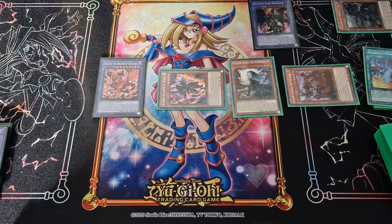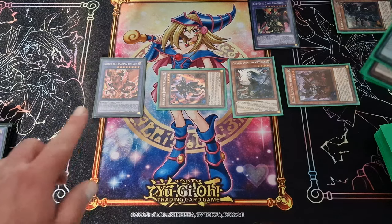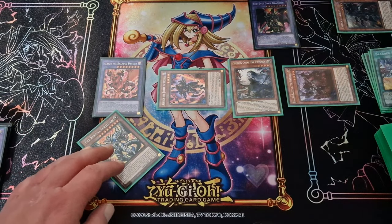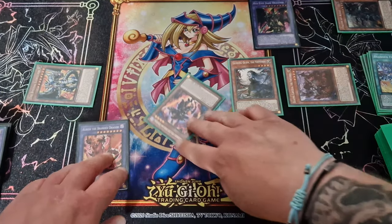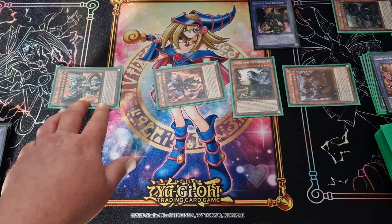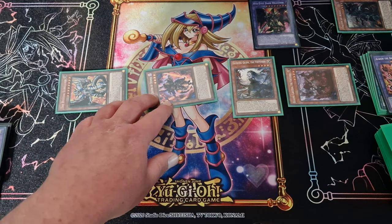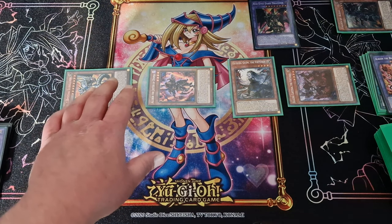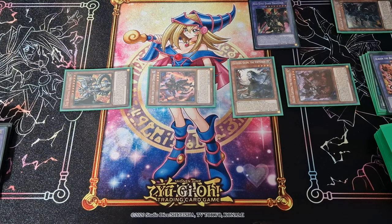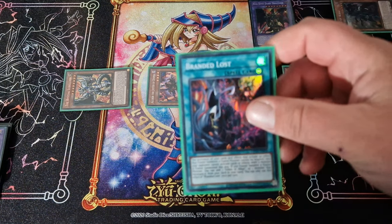Then you tribute your Albion for your Bystial Lubellion. In the end phase, your Albion is going to get a Branded spell from the deck, which will be Branded in Red, and then Lubellion right now is going to get you Branded Lost. So you set your Branded Lost.